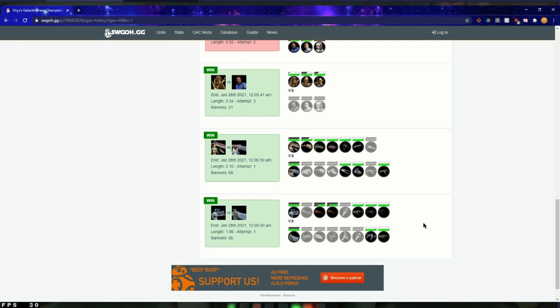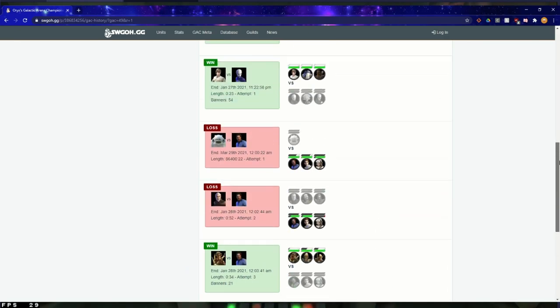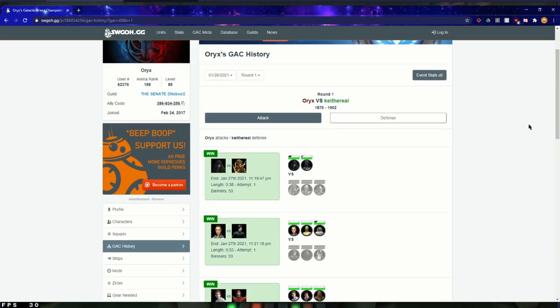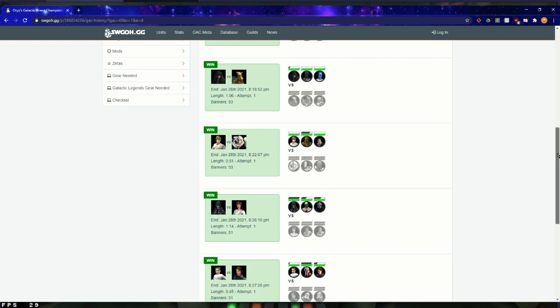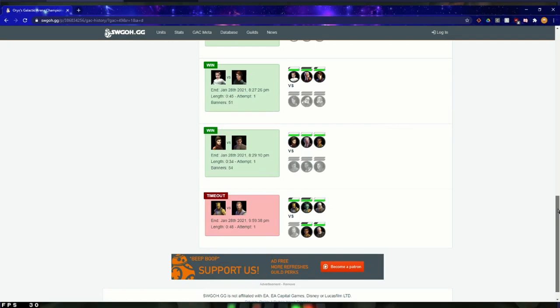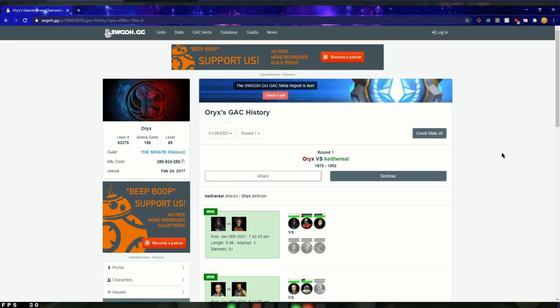So if you happened to be going against me and you were scouting, you could see that for the GAC that started the 26th of January, you would know I had the same offense and defense. So you could look at your own roster and see, okay, I know what teams will take down that Newt, I know how to beat Bossk, I know how to beat Poggle — so you could set your offense to make sure you have all those teams ready to go on attacking day, and just go through and get a full clear in attempt one.